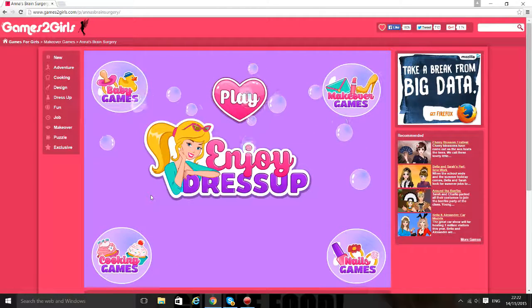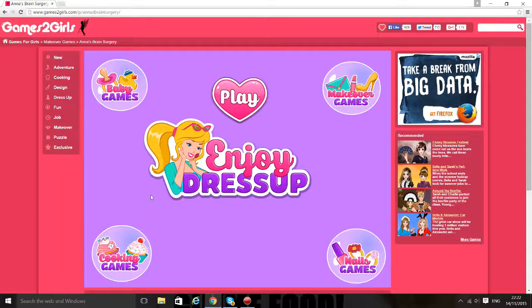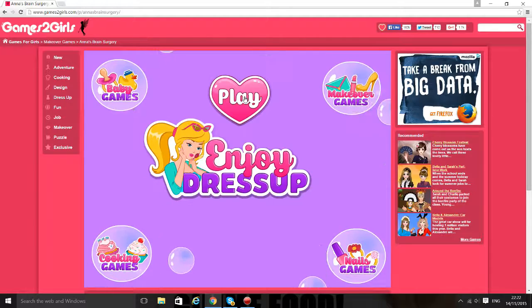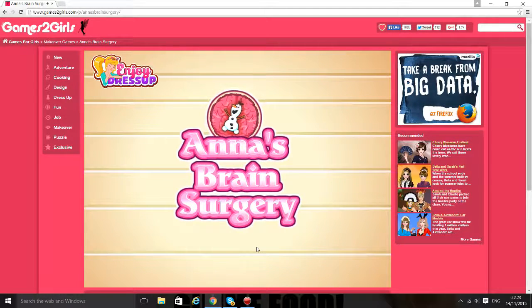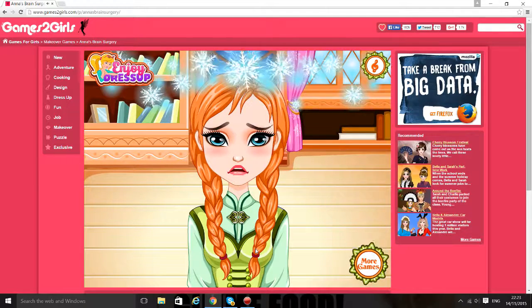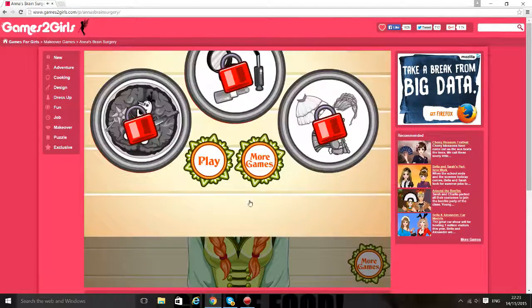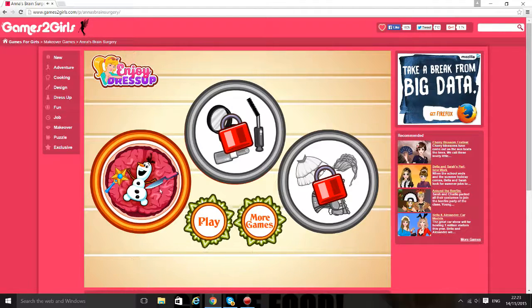Hey guys, Koolikis here, and today we're on Games to Girls and we're going to be playing Arna's Brain Surgery. So we're gonna go ahead and play. Oh no, she's feeling ill, poor Arna! First of all, we've got to do the one with Olaf in it.